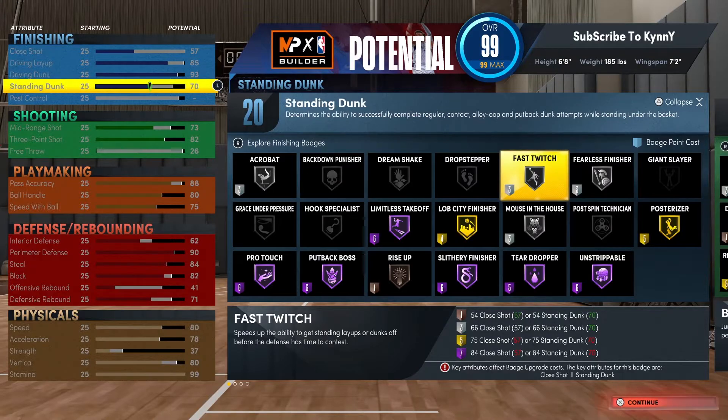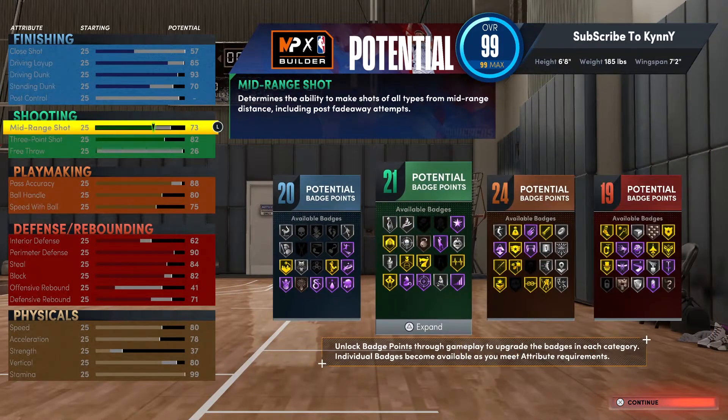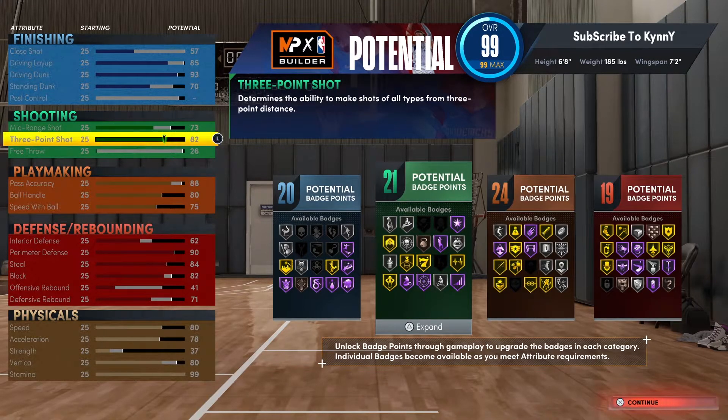73 mid-range — I get Hall of Fame fade-away. This is a LeBron James build. I don't really care about fade-away but if you search the LeBron James build you want to be LeBron, and LeBron shoots fade-aways in the mid-range off the post. 82 three-ball — LeBron is maybe a 76 or 77 in real life, but I want the build to be the best it can be, so I went with 82. You might as well get the highest three-ball possible.